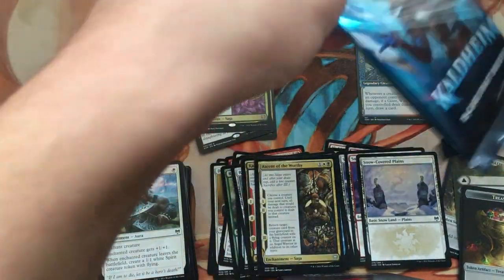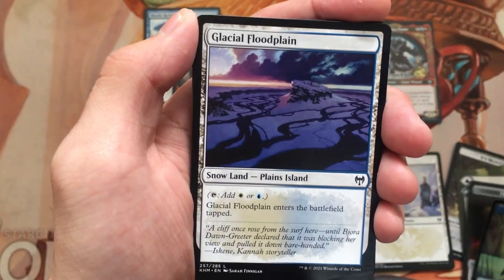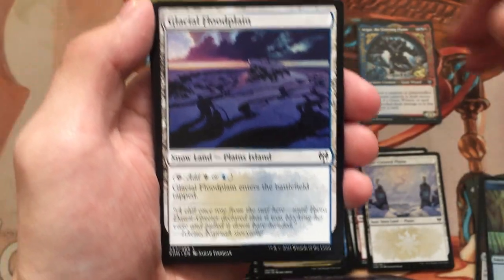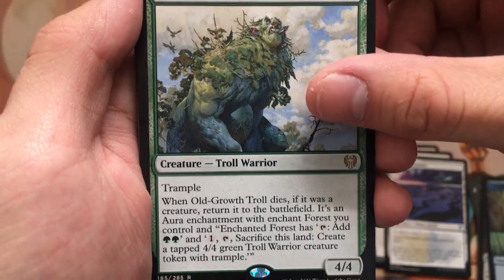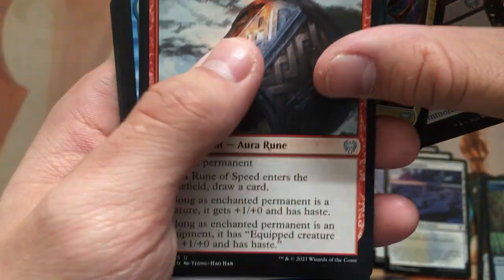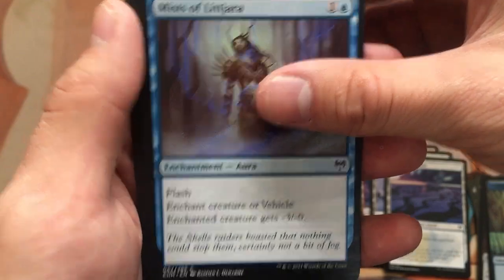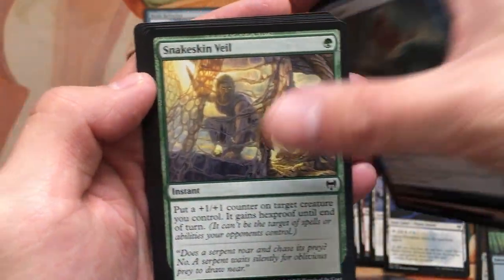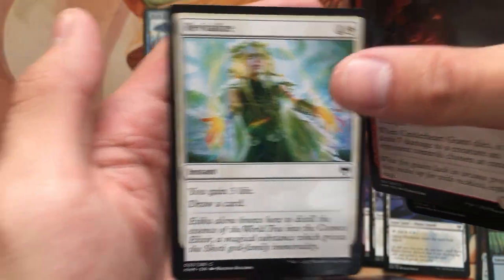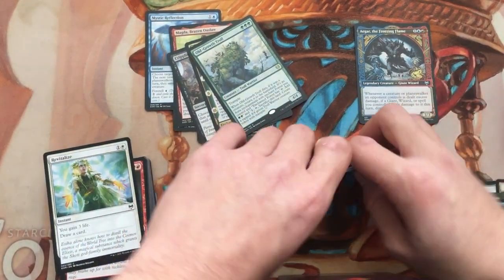This is our very last regular pack. When I ripped it, it ripped all the way to the side. We got a Bird token, Glacial Floodplain — starting off with a strong sense of blue-white. Can we get a blue-white mythic, maybe the planeswalker? Nope — Old Growth Troll. Skemfar Shadowsage, Forging the Tyrite Sword, Rune of Speed — this rune kind of sucks. The black rune is probably the worst one though. Mists of Litjara, Breakneck Berserker, Run Ashore, Snakeskin Veil, Demonic Gifts, Wings of the Cosmos, Glimmering Frost, Invoke the Divine, Cinderheart Giant, and a Revitalize. That was the pack openings.